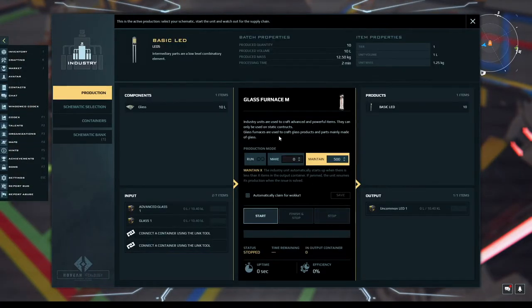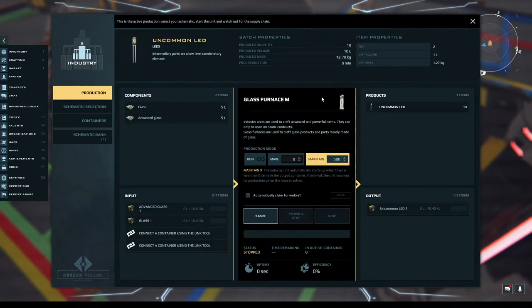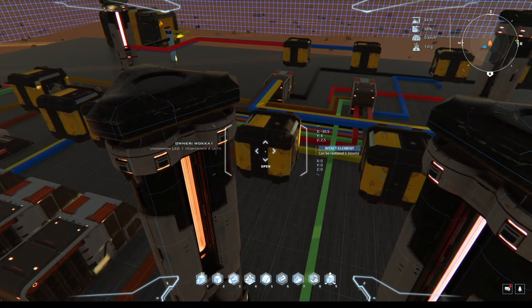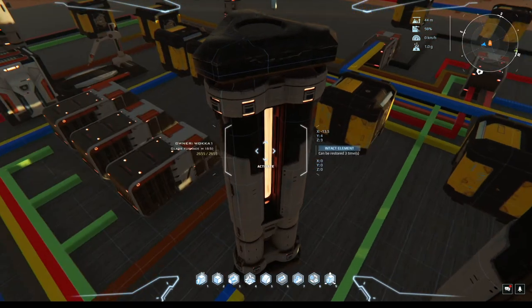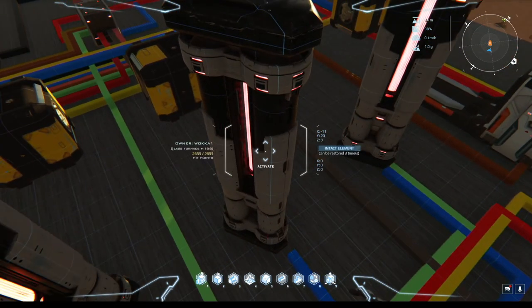To undo one that showed it was locked, you have to come over here, hit stop, and then you can take it out. Let me start this one back up. So uncommon LED — this is both compatible and that's the reason why I didn't complain about it being wrong, because it's compatible.